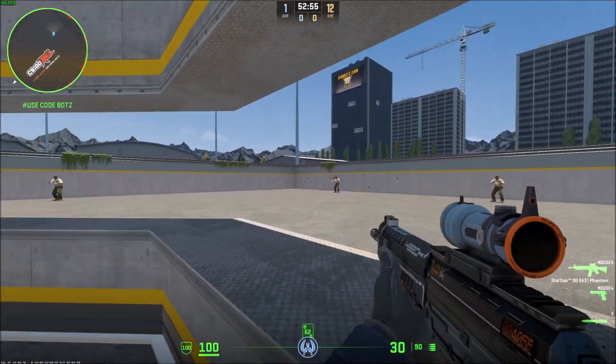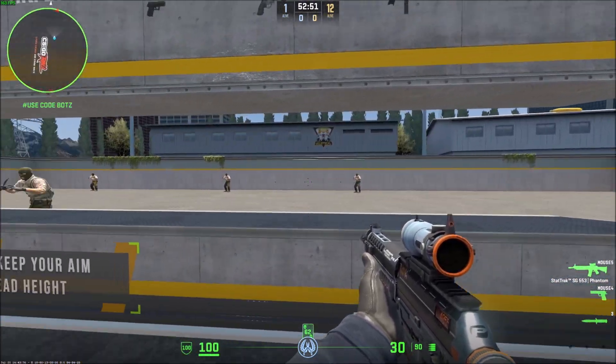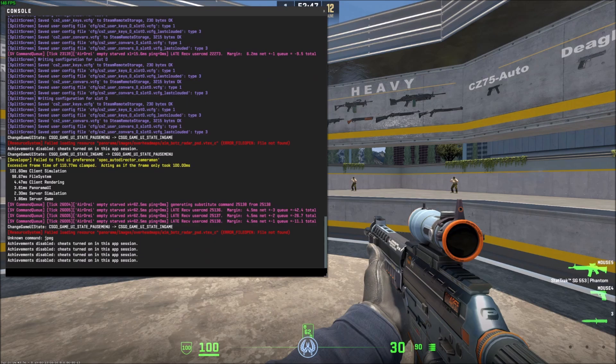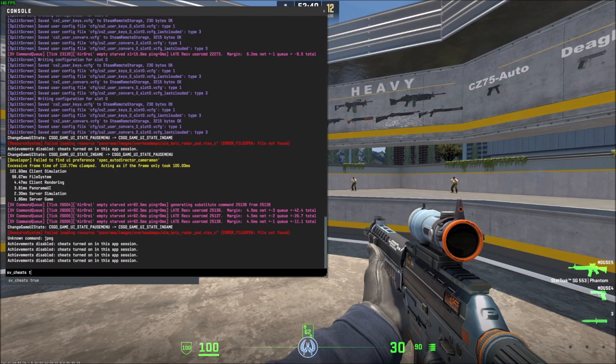It can go in a lot of places — it's random, right? The command to turn this off disables the spread for when you're running. So first you're going to want to open up the console and enable cheats. The command for that is sv_cheats true.